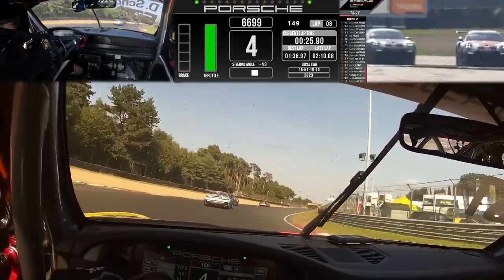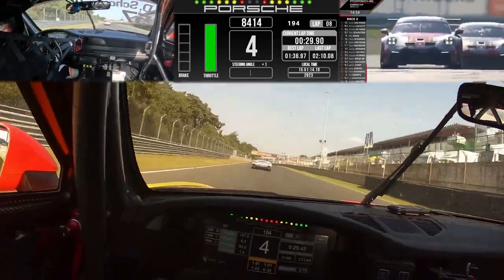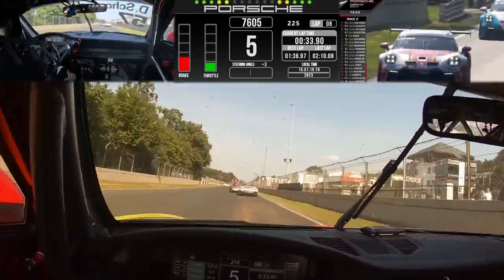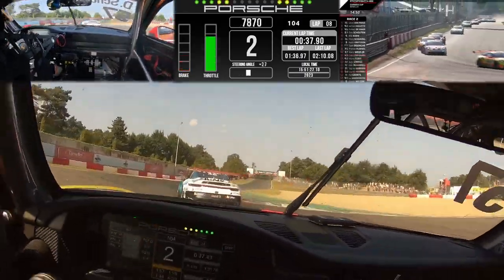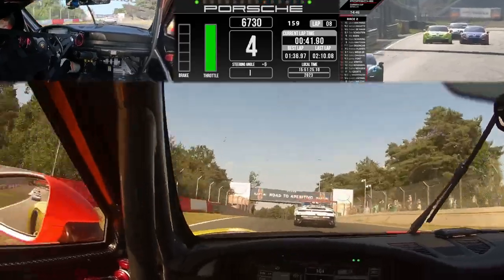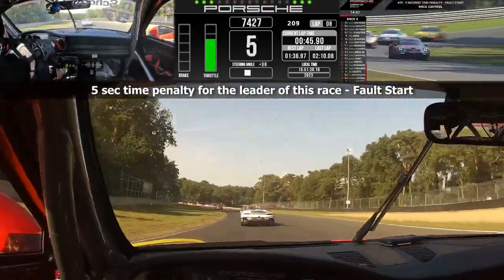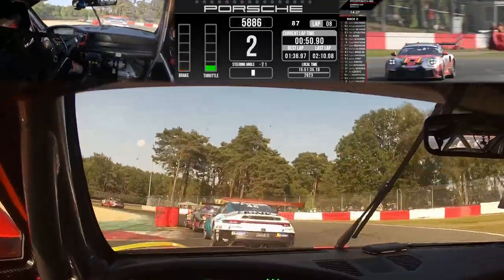As they go around the second right-hander, we've got a car off the road — that is Quentin Antonelle, car 56, off on the left-hand side of the circuit. But right now, that is of no concern to Glenn Van Parijs, who leads the way. There's a lot of dust in the background being kicked up — there was a side-by-side fight in the middle of the pack. And there is a five-second time penalty for Glenn Van Parijs for a false start.